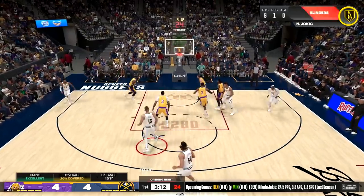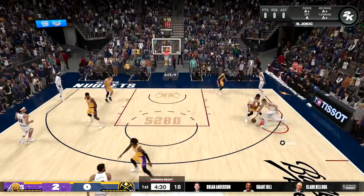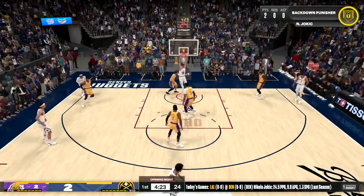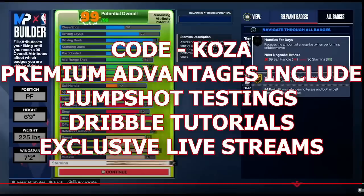Go ahead and make sure y'all go to 2KLabs.com — all of their badge requirements and spreadsheets are free, so whenever you guys are making your build, pull those up so you can hit your badge thresholds. For those of you getting a premium membership, you can use code Koza for 20% off.